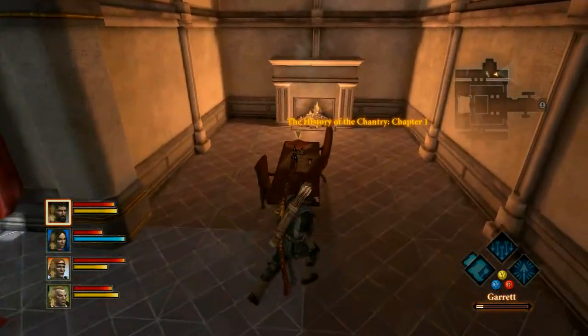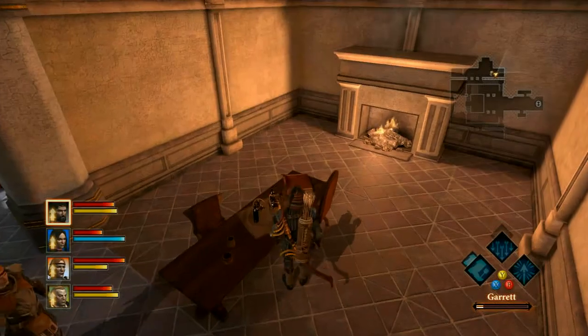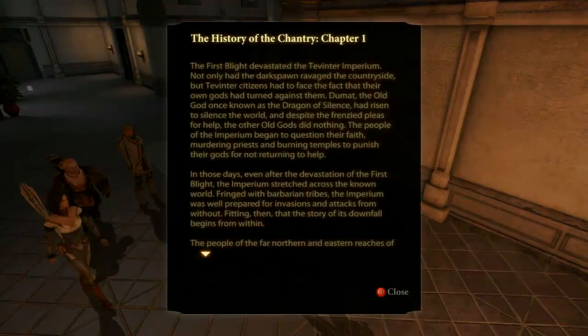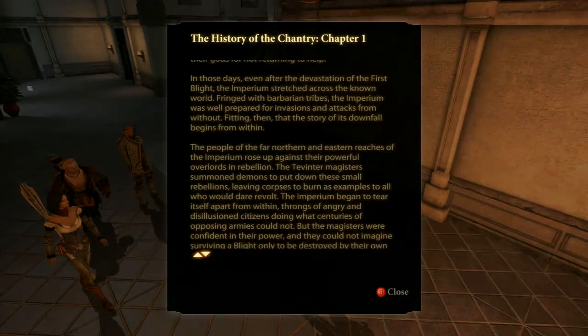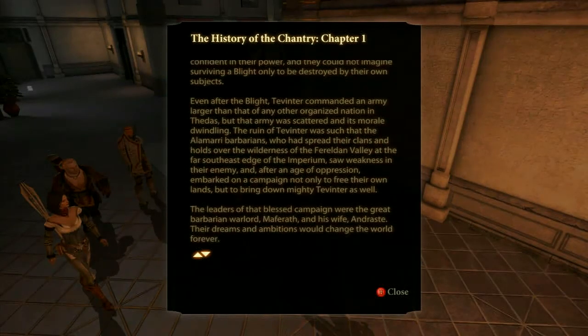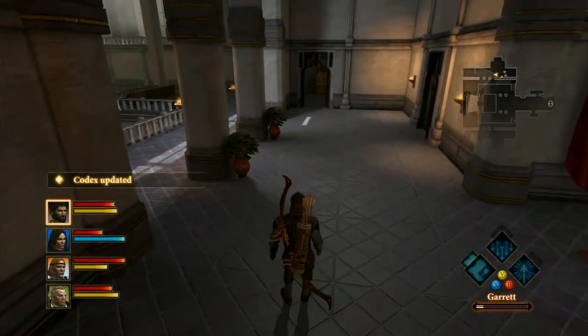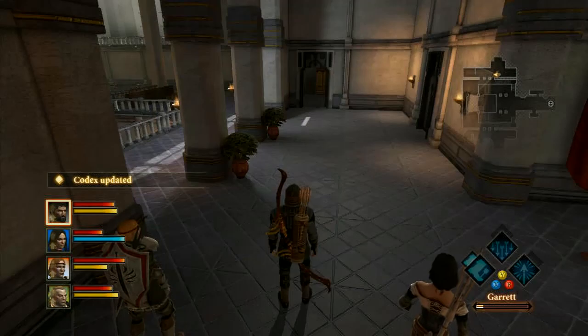And it's on this table by the fire. There are four of these — some of them you have to get in missions, but in Act 1, again, all this stuff is out. Check out GameGuideCentral.com — we've got all the missable stuff. Make sure you're not going to miss anything in Act 1. A lot of stuff has to be gotten in quests; if you don't do it during the quest, it's gone forever.